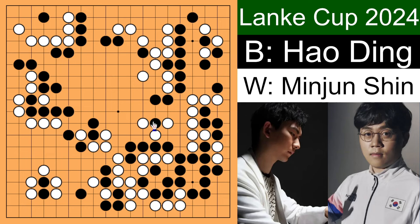Next white ataris this black stone, black simply connects up and clamps. Black extends, white extends, and black simply connects up again. White connects up, black cuts, and white resigns at this point.